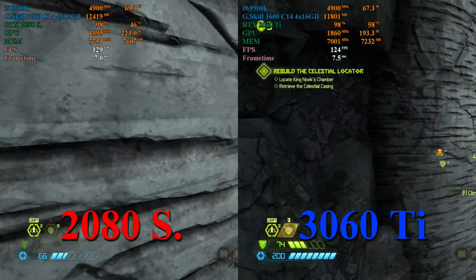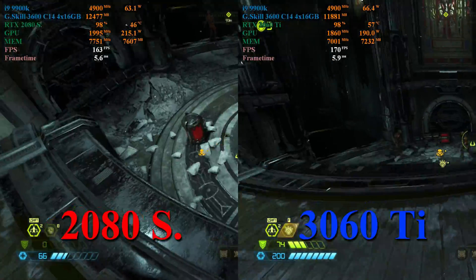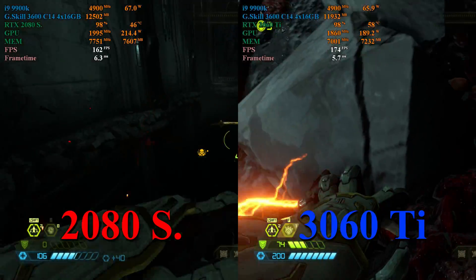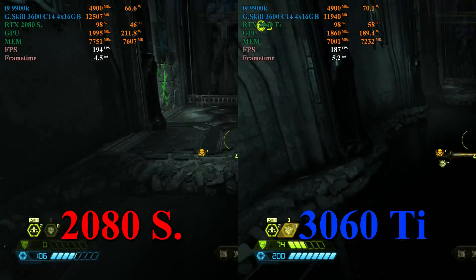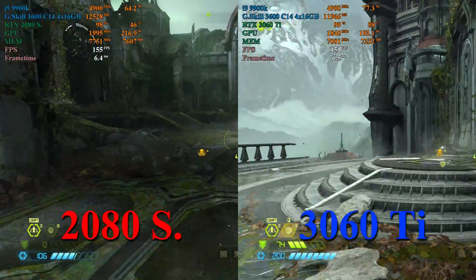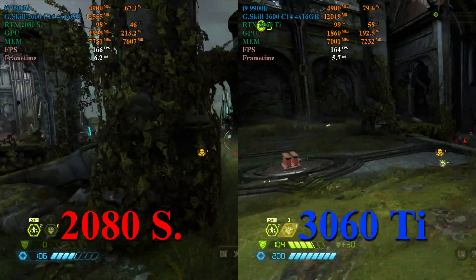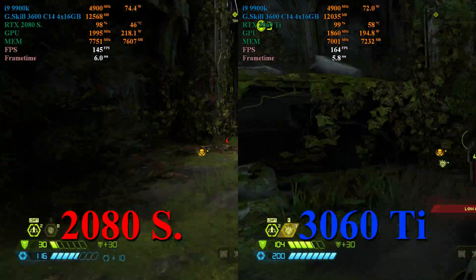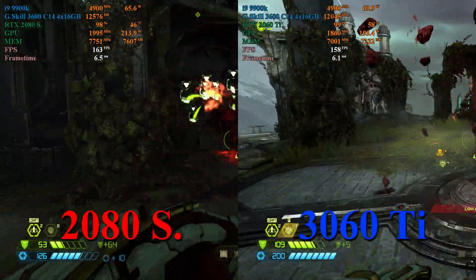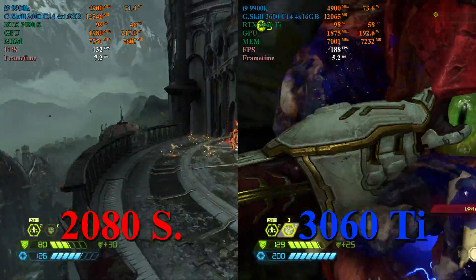Doom Eternal flips the script a little bit. We see at the beginning that the 2080 Super and 3060 Ti are pretty close. Once we get into the action though, we start to see that the 3060 Ti holds about a 5 to 10 frames per second lead over the 2080 Super in comparable scenes. We also see that the 2080 Super is utilizing about an extra 5 to 600 megabytes of system RAM and a couple extra hundred megabytes of GPU memory. This time, the power usage is much closer, only about a 20 watt difference.